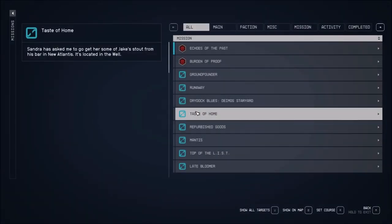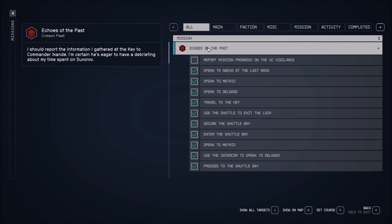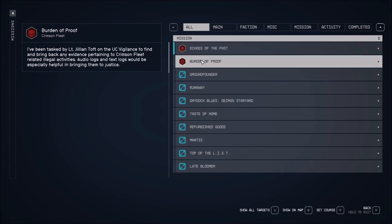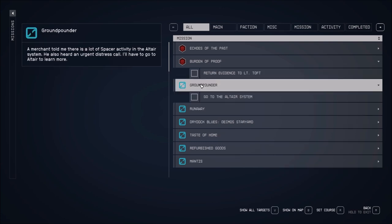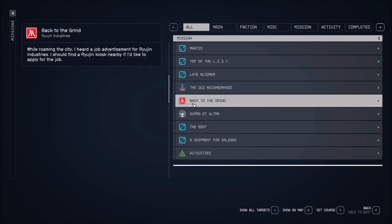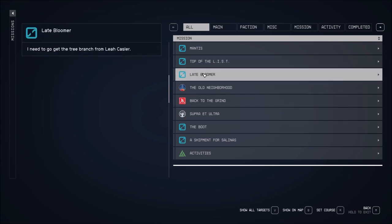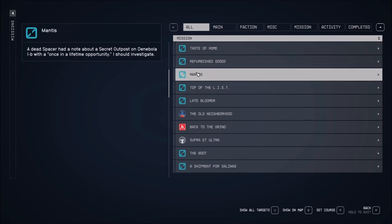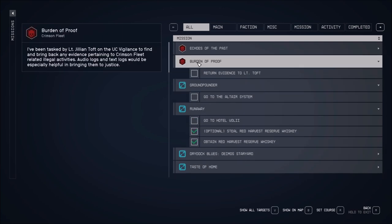I've been busy with Baldur's Gate and Song of the Ocean, so I'm playing this basically a day and a half before it goes live. Hit L for log. We're supposed to gather at the UC Vigilance. We're supposed to meet up and get some kind of amulet or necklace or something like that, and I don't know which one that is.